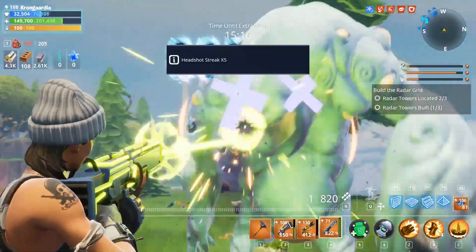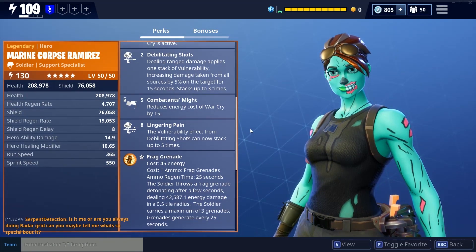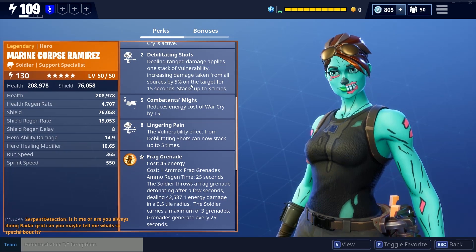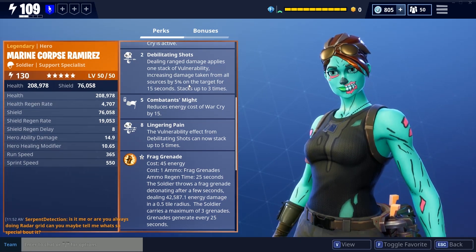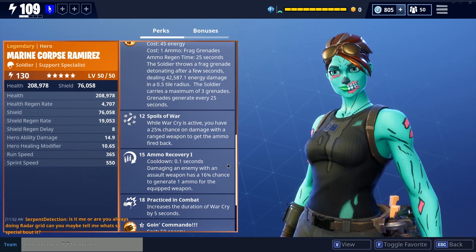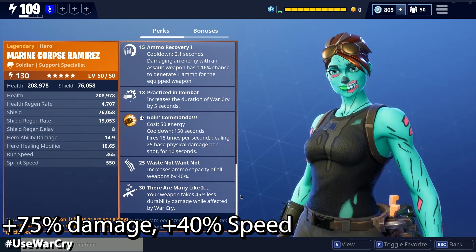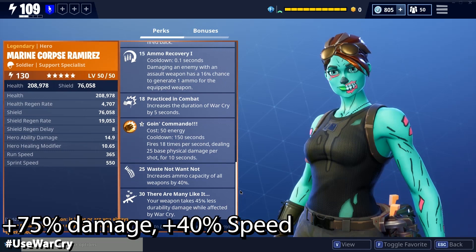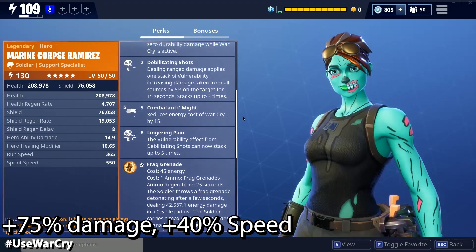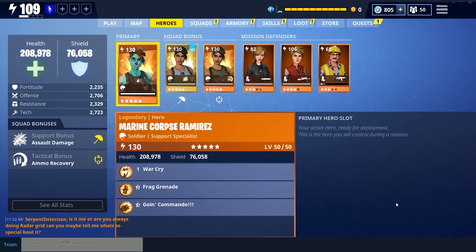The second character I chose was the Support Specialist, Marine Corps Ramirez. She was once one of my favorites, but they changed her abilities — previously you could use her to not lose durability on explosive weapons while under War Cry. The Support Specialist comes pretty close to what I wanted: she has debilitating shots for 15% additional damage, plus 10% from the normal soldier perk. She also has the War Cry ability to boost damage further, a chance to regain ammunition when firing, increased mag size, and increased reload speed.